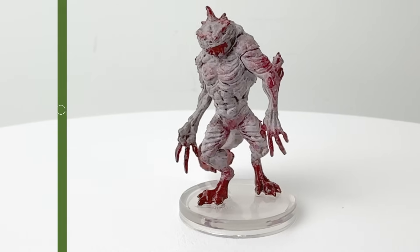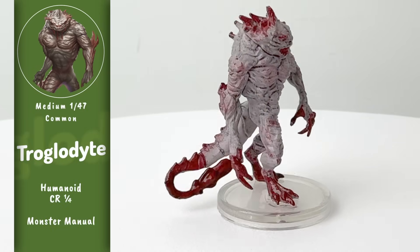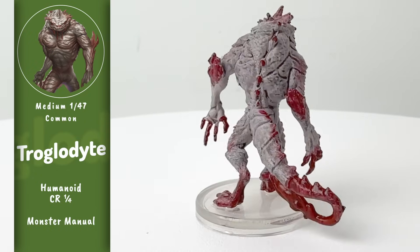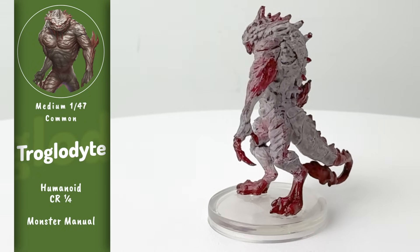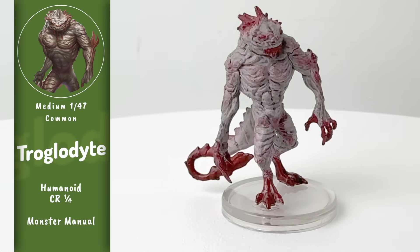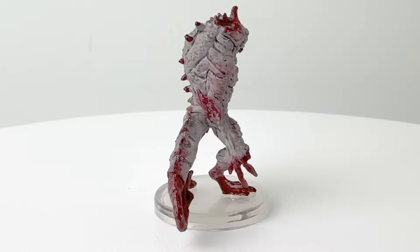So what makes troglodytes interesting and different from other sadistic underdark monsters who want to eat people? Not much, really. They sometimes scavenge weapons from others, and they are smart enough to make use of them, and they sometimes throw on some found armor. They even fight amongst themselves for some choice loot instead of doing the time-honored tradition of having a roll-off for it. You can find troglodytes in Out of the Abyss, Dungeon of the Mad Mage, Tyranny of Dragons, and Tales from the Yawning Portal.